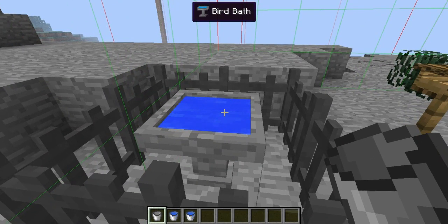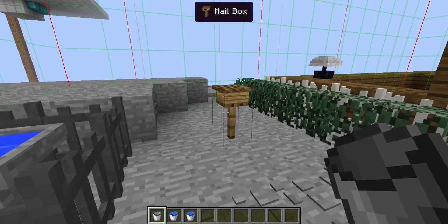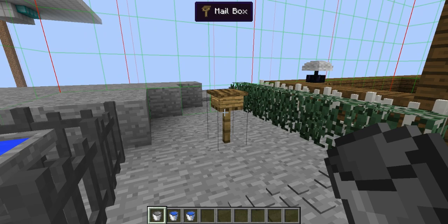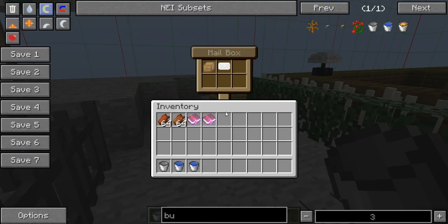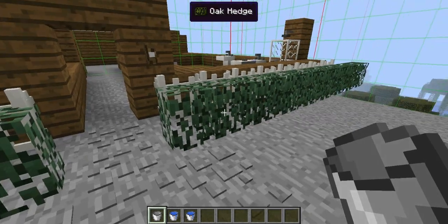Next is the brick bath. It doesn't really do anything at all — it's just furniture. Next is the mailbox. The mailbox is actually really cool. You can send envelopes and packages to other people if you're playing with them on the same world.